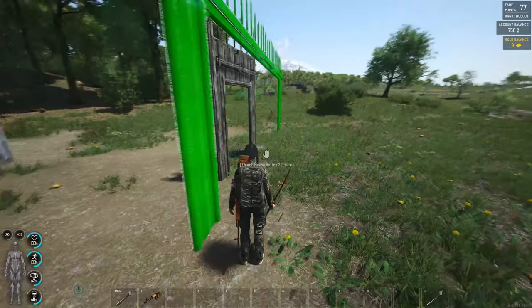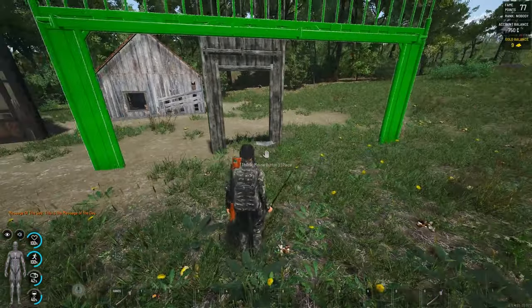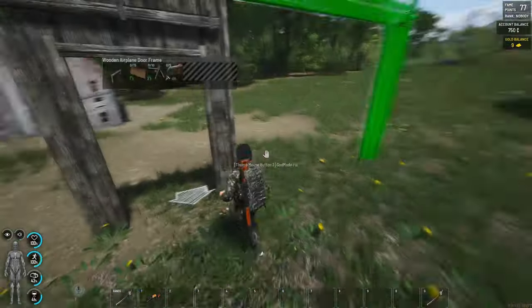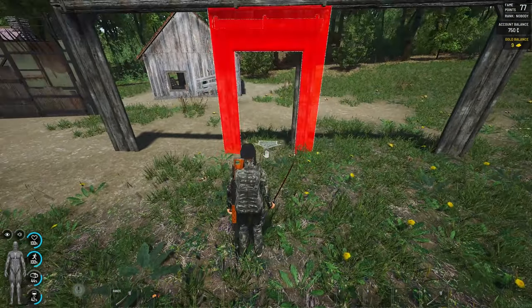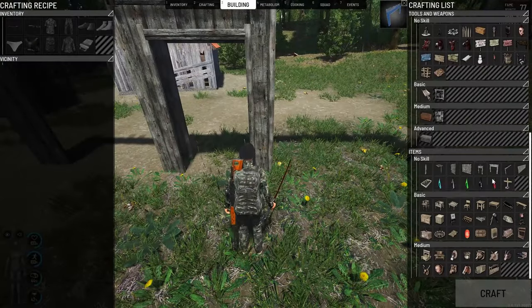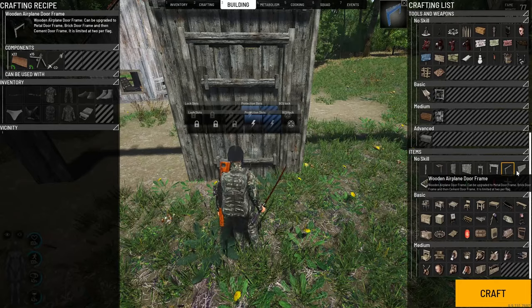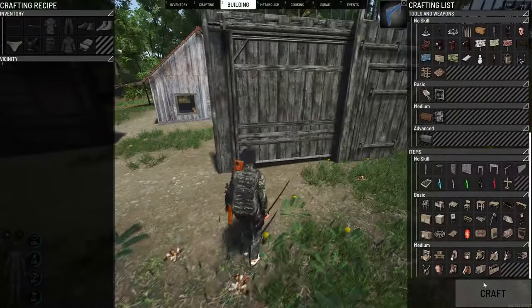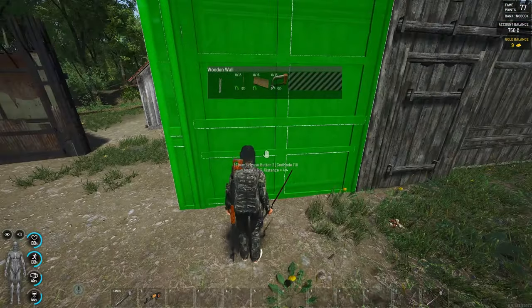Now the hangar door goes as close as possible — something like that is good — and we try to put it exactly in the middle. That's pretty good. Now we're gonna put the third one exactly in position. So now we have doors one and two, and our hangar doors as well — this is how we prepare the trap.